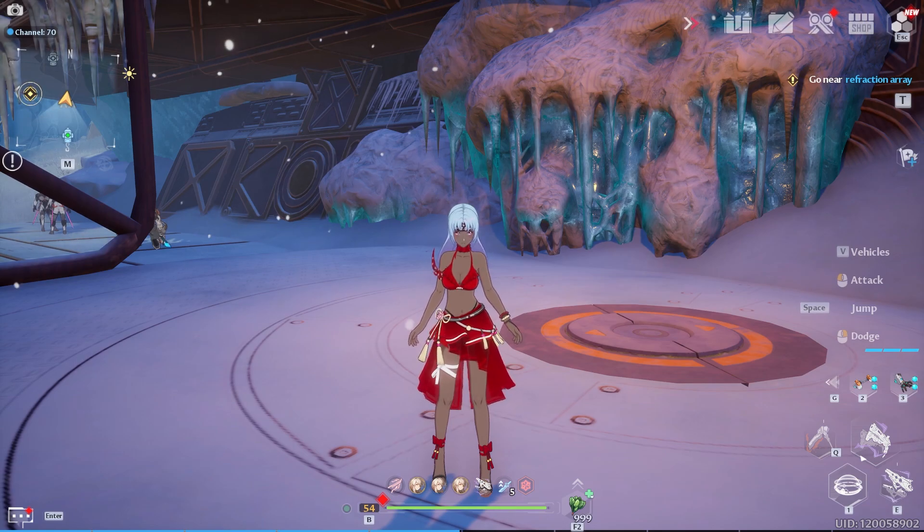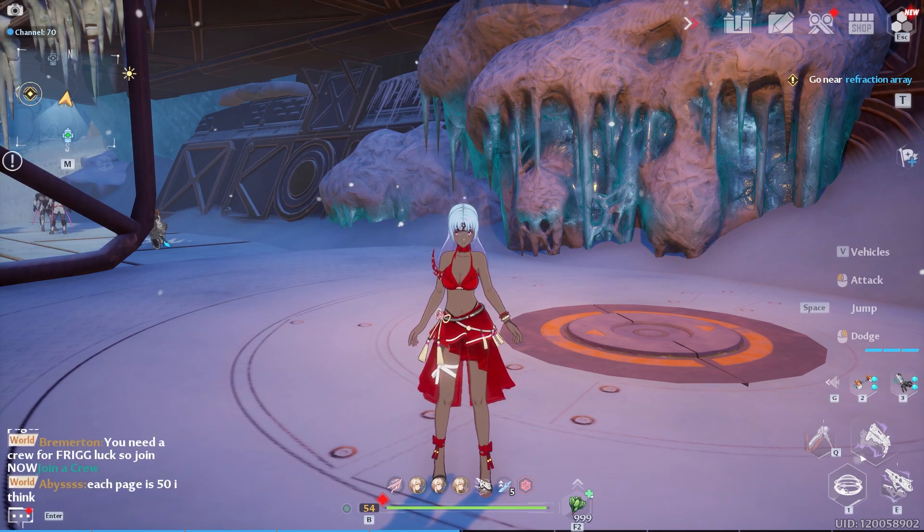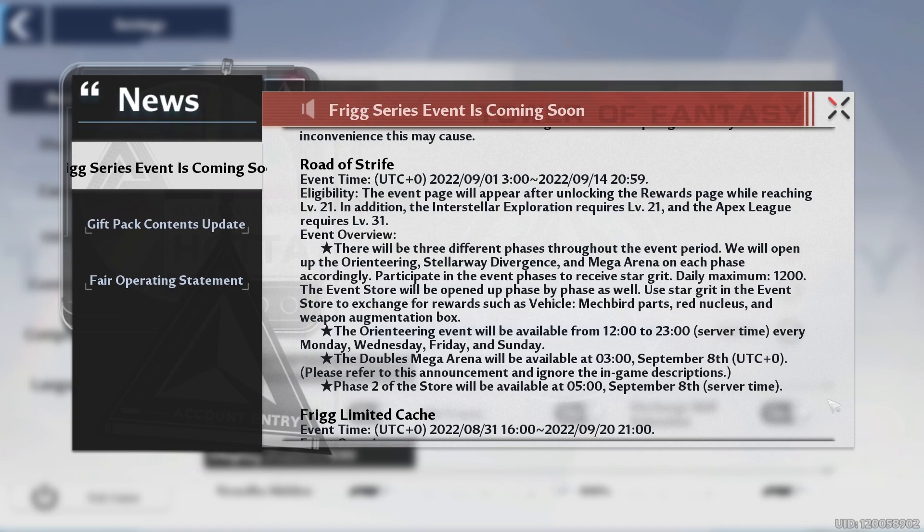Welcome to my Day 22 progression guide. Today we got some big stuff coming out. Let's start with the Road to Strife event. This event is coming out at 11 p.m. Similar to how the Summer Breeze event came out a little early, you can start this Road to Strife event tonight at 11.